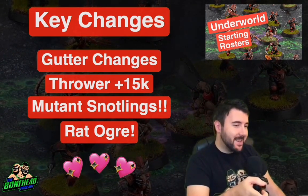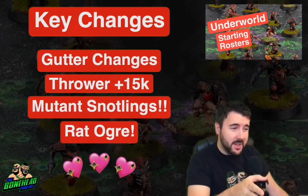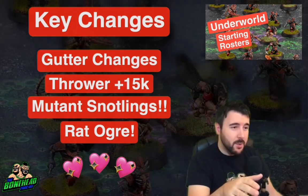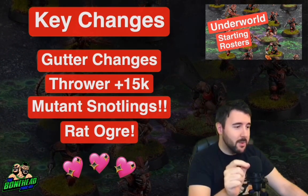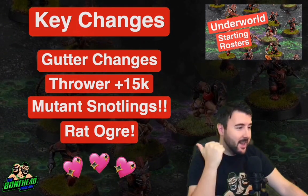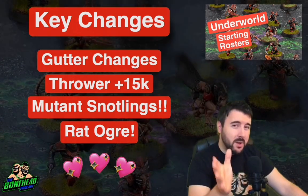The thrower went up 15k, which seems a bit much. However, it's now passing 2+, so it's essentially got its throwing agility boosted up to 4 — giving you one of the best throwers in the game on this team. And with the gutter runner, one of the best pass receivers, to be honest. 2+ catch and then movement 9 with dodge — Underworld got really fast.